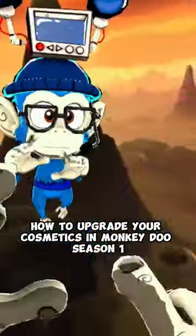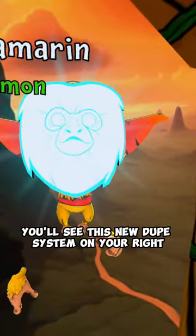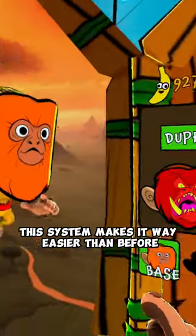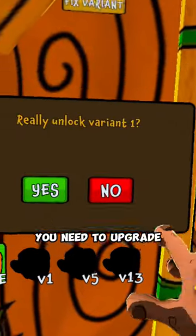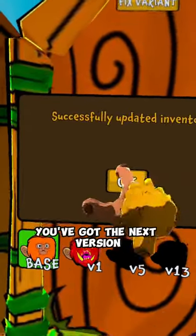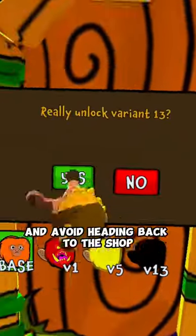I'm going to teach you how to upgrade your cosmetics in MonkeyDoo Season 1. First, head over to the Vanity Mirror. When you select a cosmetic, you'll see this new dupe system on your right. This system makes it way easier than before because you can see how many bananas you need to upgrade. Just press the unlock button, and boom, you've got the next version. If you need to, you can use your vouchers to help upgrade faster and avoid heading back to the shop.